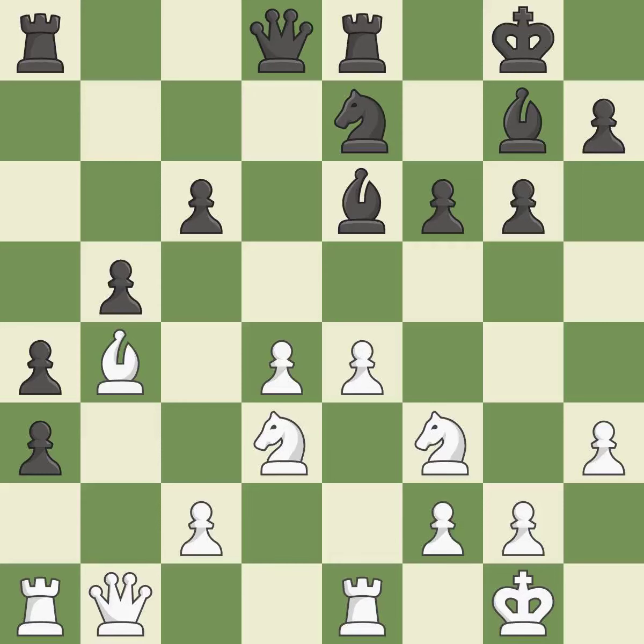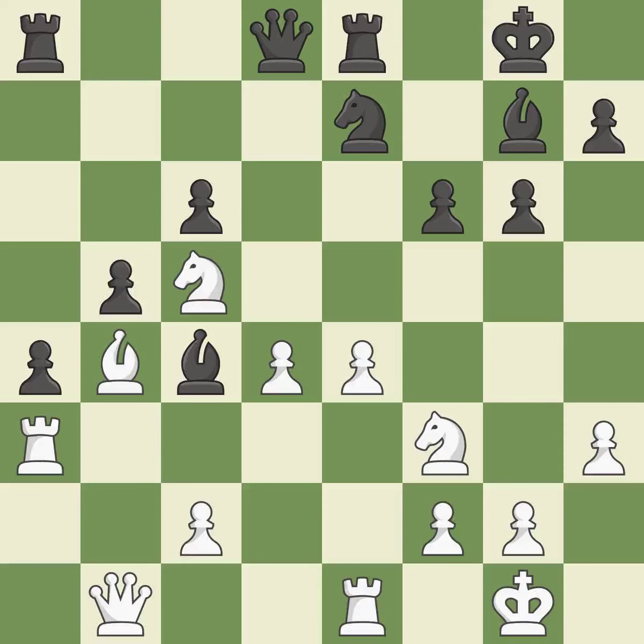This develops a bishop off its starting square, getting it into the action. There was only one good move in that position. This ignores an opportunity to take an outpost with a knight — it is a mistake. This occupies an outpost: a square currently in play where a pawn cannot push the piece off the board. The knight is now located at an outpost, a safe area inside the enemy's territory.